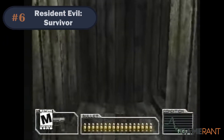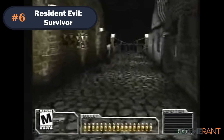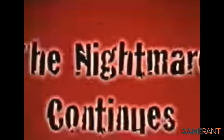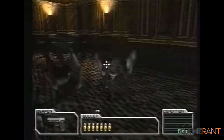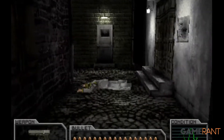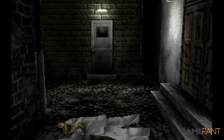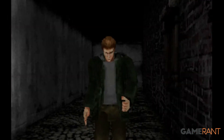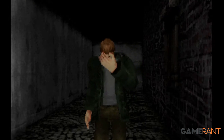Number 6: Resident Evil Survivor. Before the first-person perspective was reintroduced in Resident Evil 7, it was in Resident Evil Survivor where it made its first appearance. The game is more or less an arcade rail shooter that has a very intriguing plot, being set on the outskirts of the Umbrella Corporation's private township after the destruction of Raccoon City. In terms of gameplay, it's fairly easy, primarily because of how slow and predictable the enemies actually are.